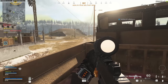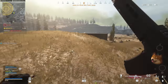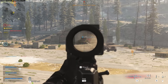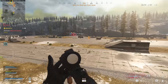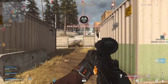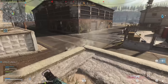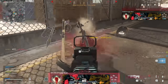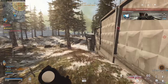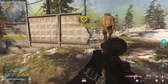VLK optics are a top-tier choice. Their ADS time is essentially the same as a red dot sight, which is shocking and unique among longer-range zoom sights. The sight isn't too bulky on the weapon, and I enjoy the small red dot with helpful mil dots on the vertical bar to help calculate drop at long range. It's a little bulky around the sides when aiming down sights, but the clarity and fast ADS make it close-quarters capable — if somebody rushes you, you can snap aim them and still hit them.